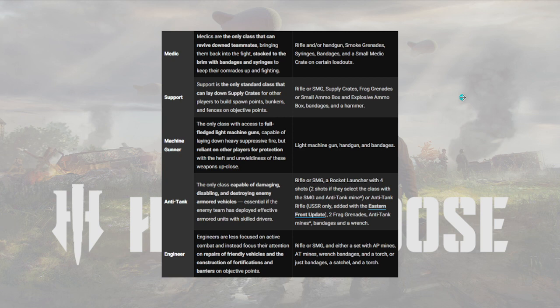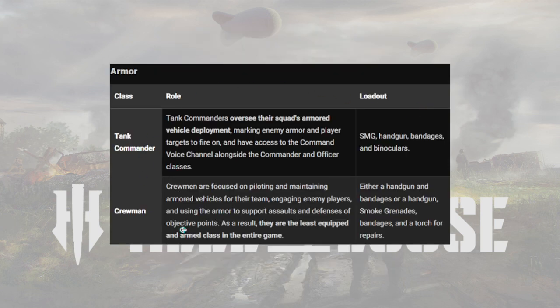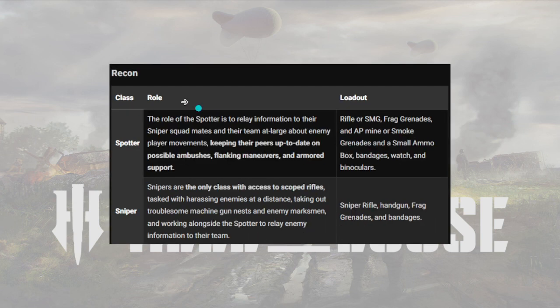Under Armor we have the Crewman. Crewmen are focused on piloting and maintaining armored vehicles for their team, engaging enemy players, and using armor to support assaults and defenses of objective points. As a result, they are the least equipped and armed class in the entire game. Their loadout is either a handgun and bandages, or a handgun, smoke grenades, bandages, and a torch for repairs.